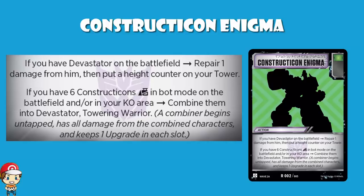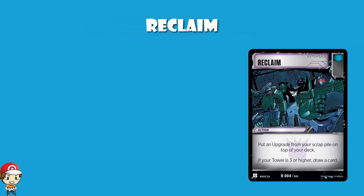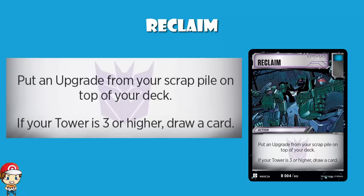The card that I was lucky enough to reveal yesterday was Reclaim — I'll pop a link to my video about that in the description. Reclaim is a lovely card that lets you take an upgrade from your scrap pile and put it on top of your deck. And then, if your tower is three or higher, draw a card. Frankly, ladies and gentlemen, your tower should usually be three or higher. This just gets you upgrades back.